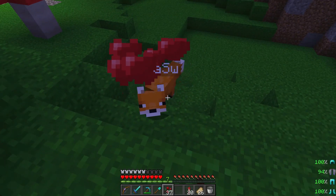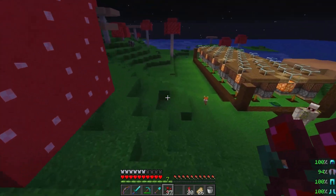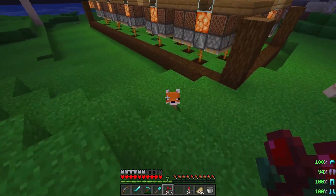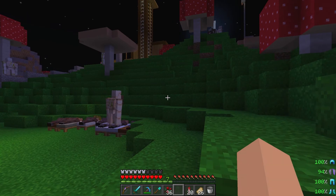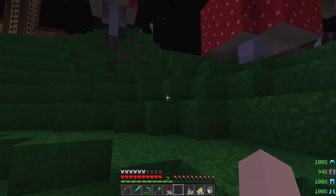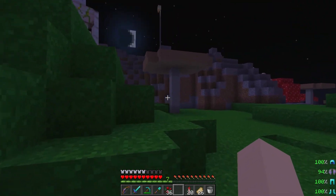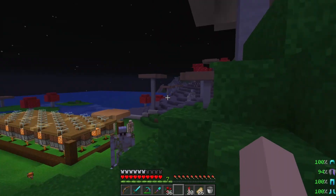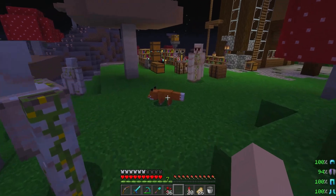And if we can end up with this island basically coated in named tame foxes by the end of the season, then I think we'll be doing okay. Which then, I guess, brings me on to other details of the day, which is the long-term plans for this entire island. Let's talk about that after the gunpowder shop, I guess.